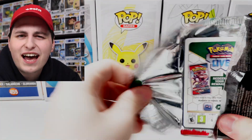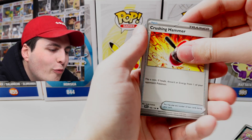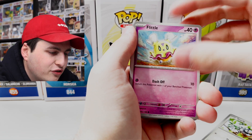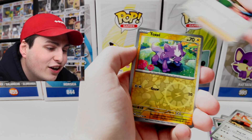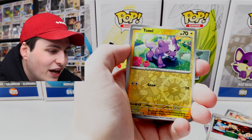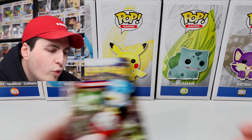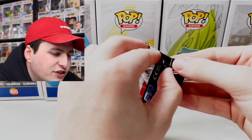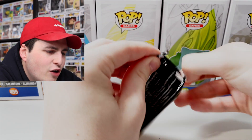That happens a lot — with Crown Zenith I have so many of the Radiant Charizard from that set, I think I'm up to like four or five. It's kind of crazy especially because that card is worth like five bucks. Anyway, we've got Toxel, Pokéball, and Klefki. We are just about a third of the way through the box — I think we've opened up 11 packs so far. 36 packs, 12 in — yeah, that would make sense.